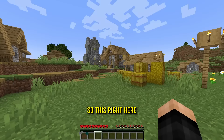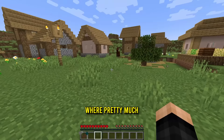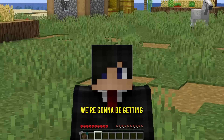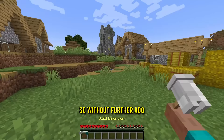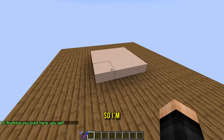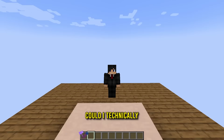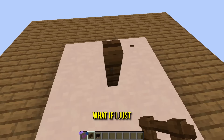So this right here is a build dimension, and if we right click it, we're gonna go into the build dimension where pretty much anything we build — like even a horse — we're gonna be getting. So without further ado, let's right click the build dimension in 3, 2, 1. Oh, we're in build mode now. It's like creative mode. So I'm gonna guess I can only build on this thing right here. So if I can build anything, could I technically build myself a new body?